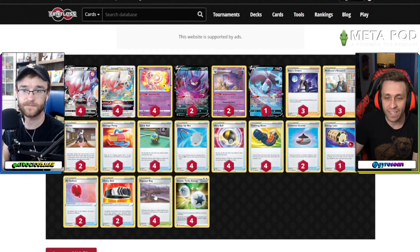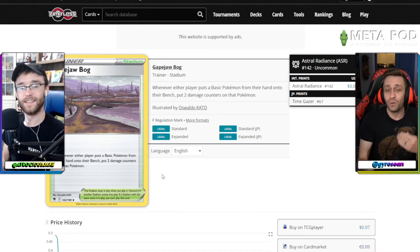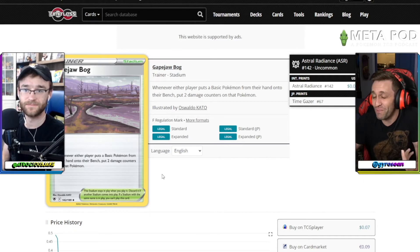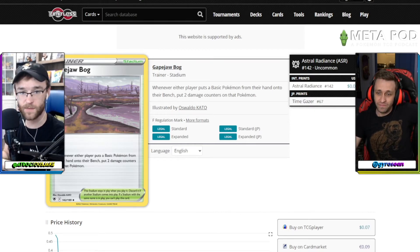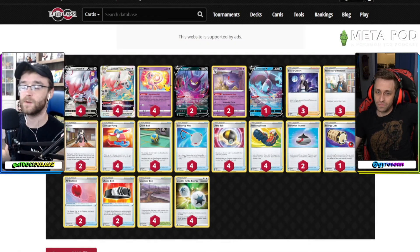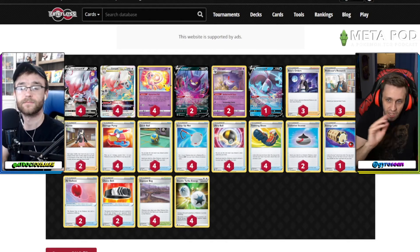The second card is the stadium Gapejaw Bog — whenever either player puts a basic Pokemon from their hand onto their bench, put two damage counters on that Pokemon. This does double duty: it provides damage counters you need on your own Pokemon, and if it gets out early and sticks it also damages your opponent's Pokemon. It's a backup for when you don't have Gengar plus Damage Pump lined up — flexible and not a one-trick pony.